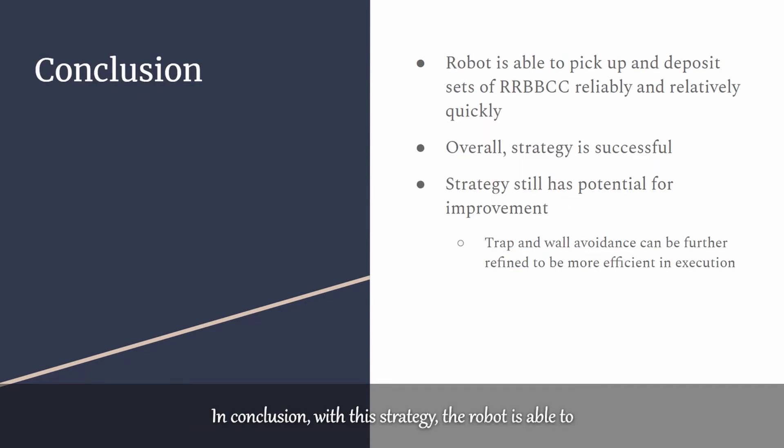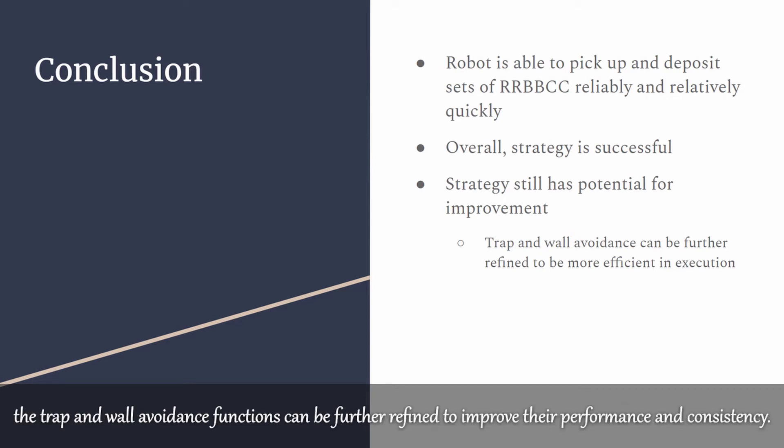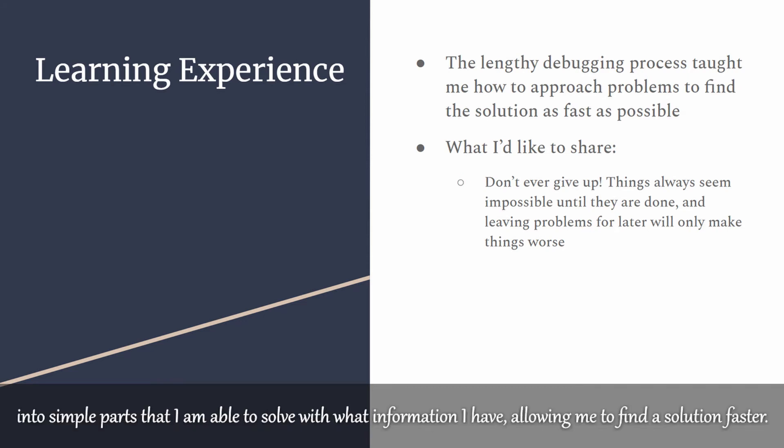In conclusion, with this strategy, the robot is able to pick out and deposit sets of RRBBCC reliably and relatively quickly, indicating that the strategy is successful. However, there is always room for improvement — the trap and wall avoidance functions can be further refined. Writing and debugging these functions taught me to break a problem down into simple parts that I am able to solve with what information I have, allowing me to find a solution faster.